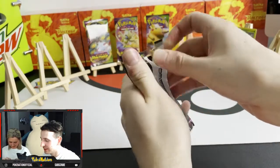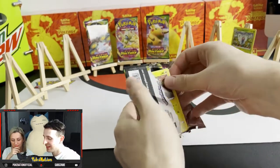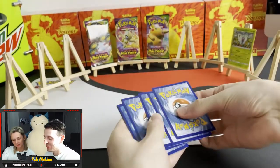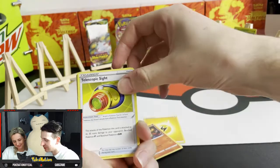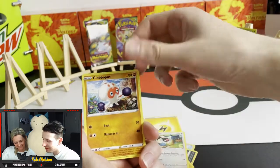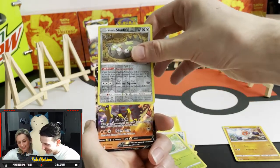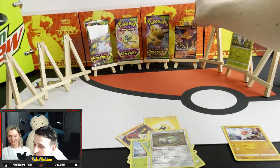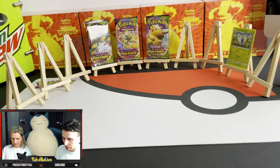Vivid Voltage — can we get the Pikachu? Electric Energy, Charmeleon, Telescopic Sight, Mighty Yanor, Tainamo, Exeggcute, Galarian Stunkish, Reverse Hollow — and a hit! Talonflame V! We'll take him. We'll take the V card — it's nice.